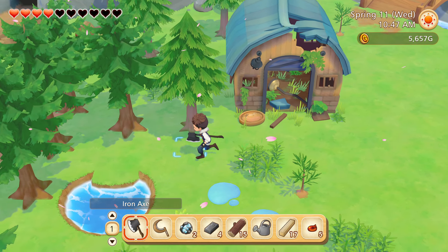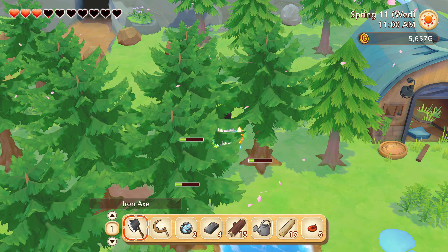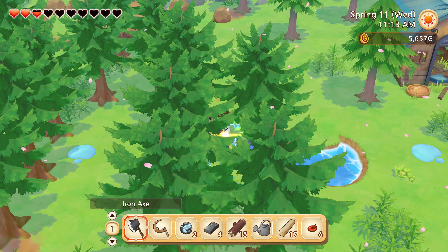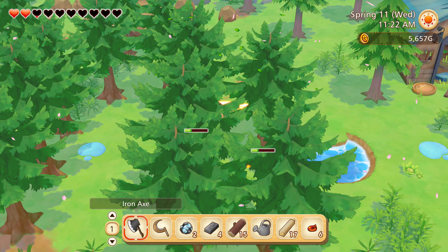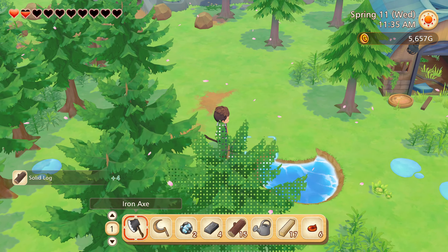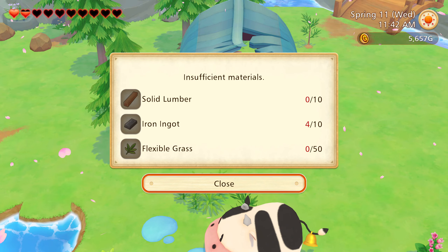Okay, so what was it I needed to get this one started? Wow, 88 of them! Okay so: 10 solid lumber, 10 iron ingots, and 50 flexible grass.